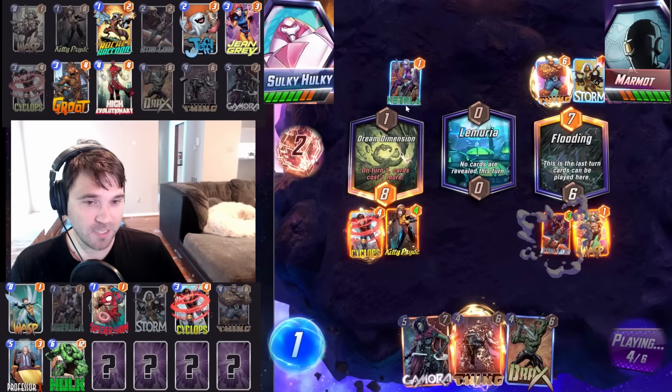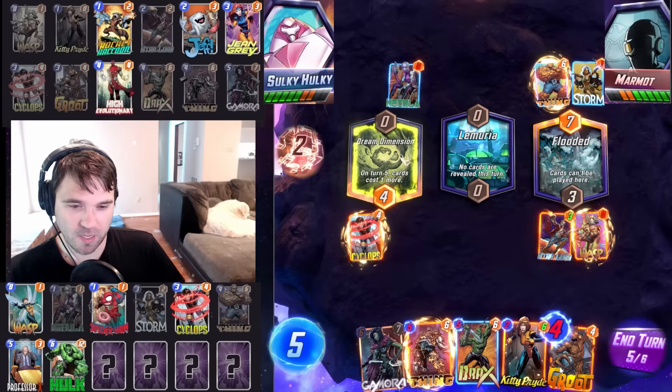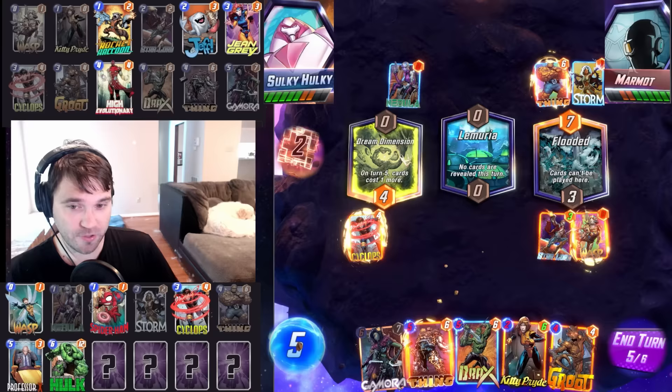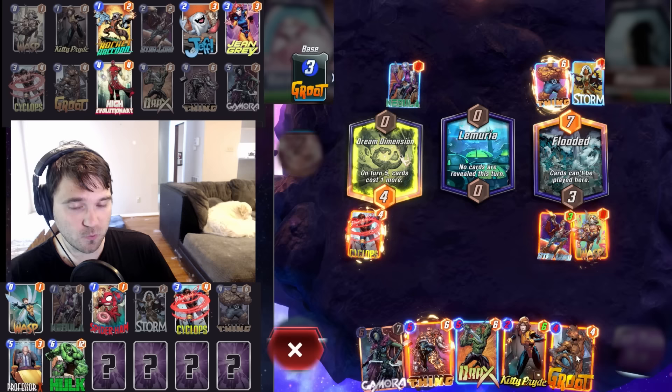That's a big Thing they got there — unfortunate how big their Thing is in that lane. We just go Drax, just Kitty Pride, just Groot, just Thing. They can't Professor X, they can't Spider-Man, so we don't have to worry there. I think we go just Drax — that's eight. This is eight total. We keep the Drax in case we get a Rocket maybe — more upside if we don't hit it.